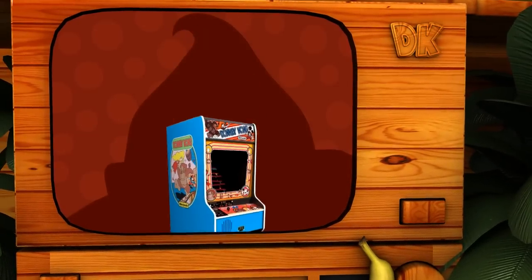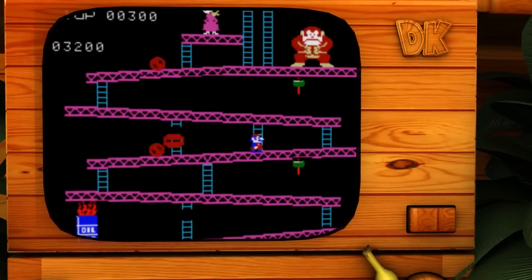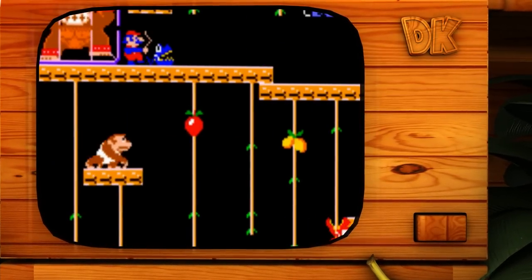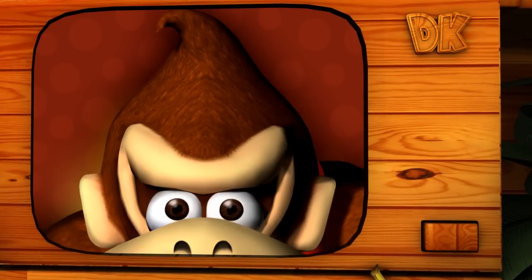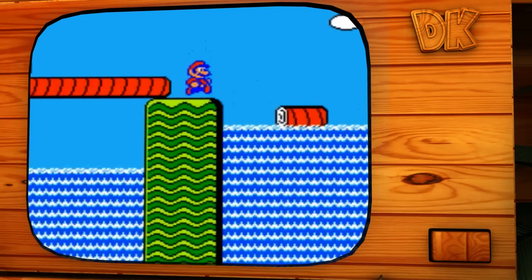In 1981, Donkey Kong made a big impact in the arcades with its unique and colorful characters and engaging gameplay. The game became the hit Nintendo desperately needed and led to two direct sequels: Donkey Kong Jr. and Donkey Kong 3. But after their short amount of glory, the apes were put into the shadows as Mario stole the spotlight for many years to come.